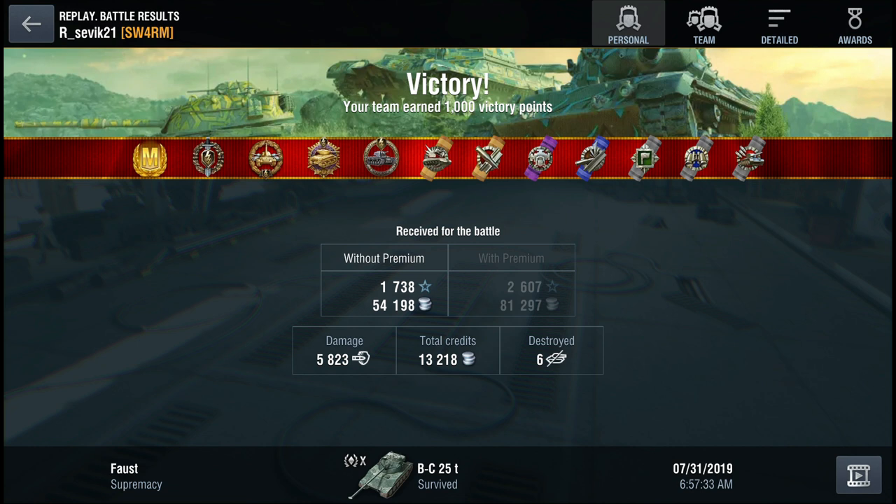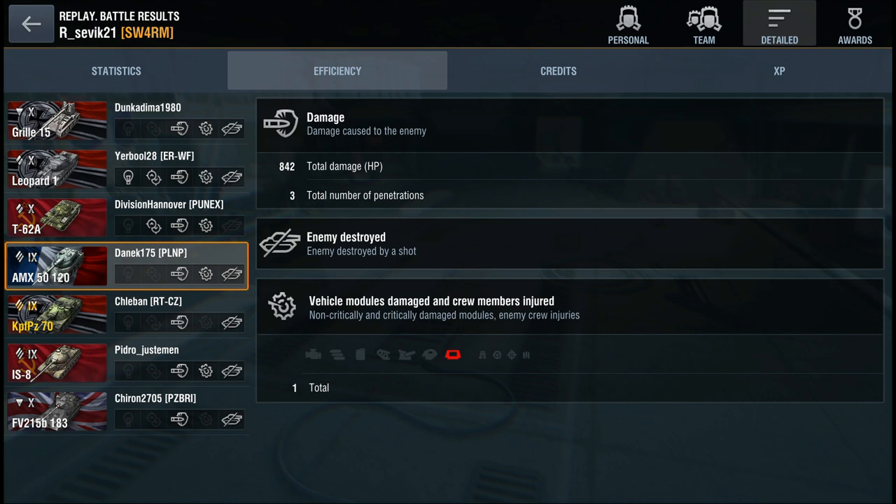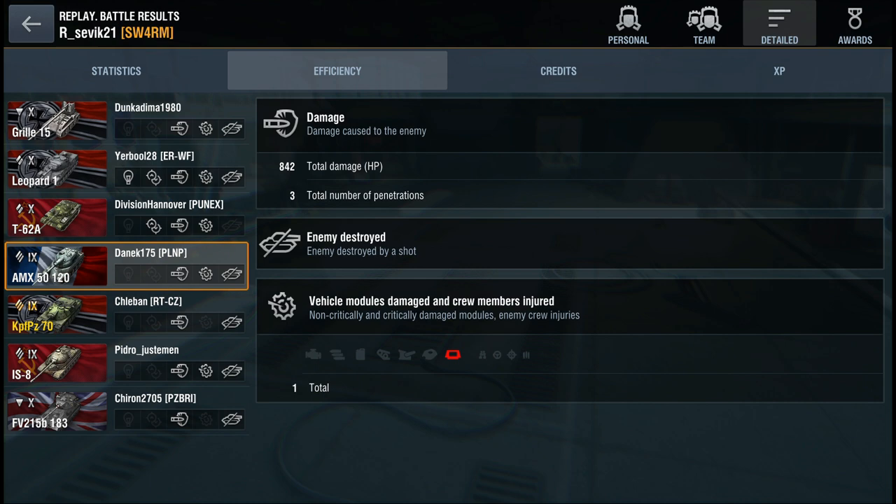Formidable — really well played. Did you send me an early-game replay too? That one on Black Goldfield was good, but this is great stuff — Mastery, Top Gun, High Caliber, Pools' Medal, Kolobanov's as well, and 1,738 base XP. A lot of that came from capping the bases, but great game. That concludes episode two of the French Week. My name is Martin Doga — see you all tomorrow on episode three. Cheers, happy tanking!